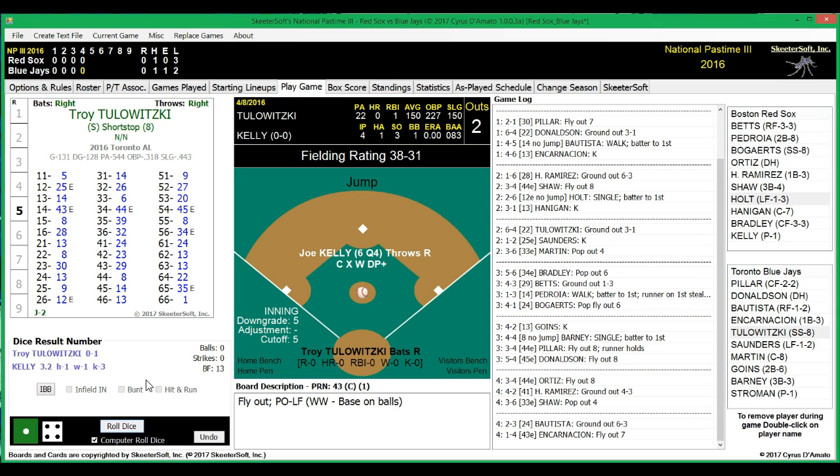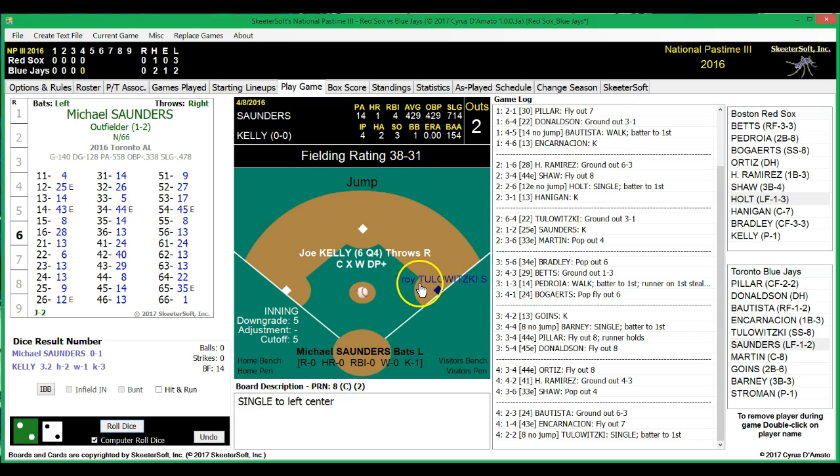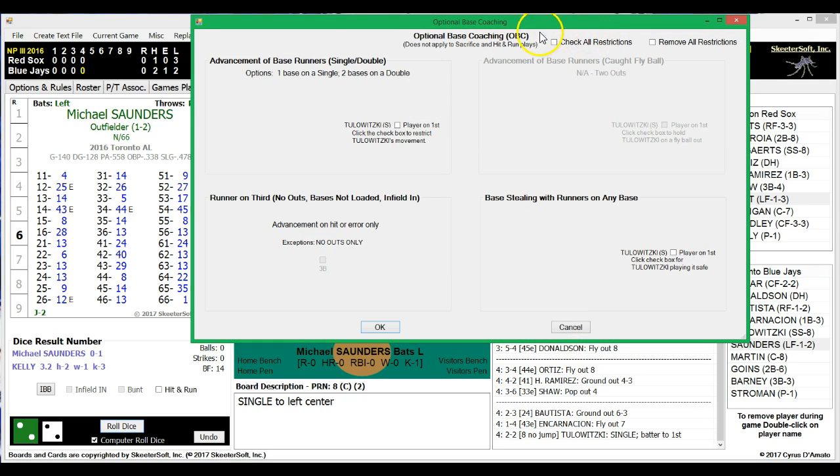Tulowitzki gets a single — the Blue Jays get a second hit. Now, Tulowitzki is a slow runner, so here's the new button right here — the 'Check All Restrictions' button that was added. When you hit it, it fills in all the restriction checkboxes. Since there are two outs, one doesn't matter, but it would fill that in too. If you click it, it fills in everything right here. You can still remove them all with the other button. It makes it nice, quick, and easy — a nice feature added by Cyrus. So Tulowitzki is restricted now.